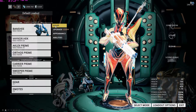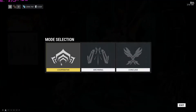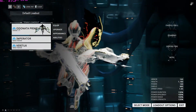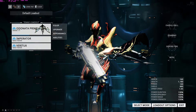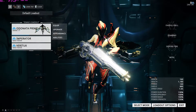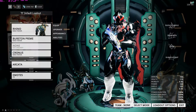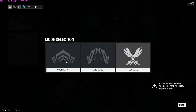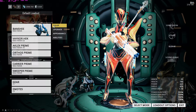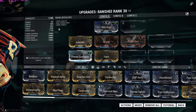Before I proceed — there are different modes you can select. Cooperative is basically you and your friends versus the AI. Archwing is for space battles, because yes, you do fight in space — you can upgrade the same things but just for your Archwing. Last but not least, Conclave is for PvP. Let's go back to Cooperative.